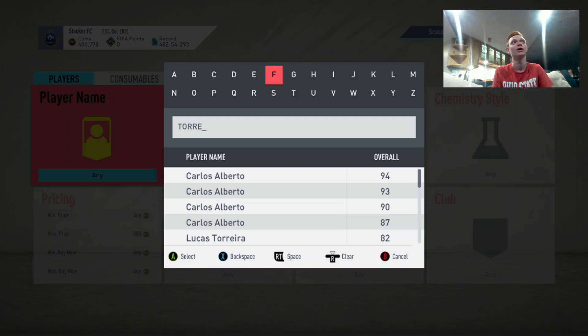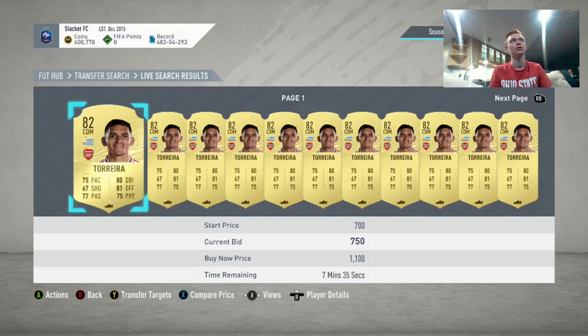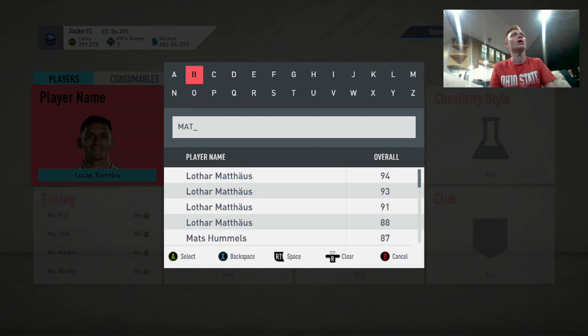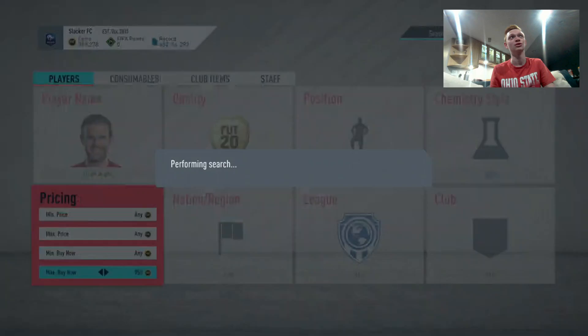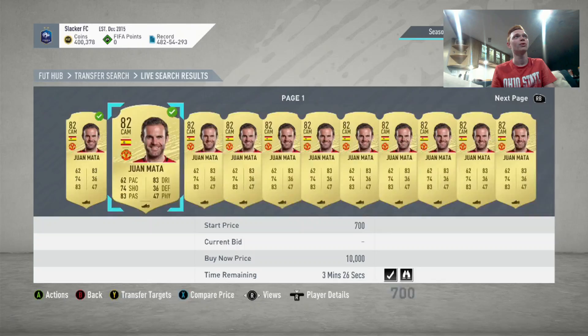Lucas Torreira is another one very similar to Madison — he doesn't get the strong links, but he's still only 900 coins. So we're going to go through and bid 800 on every single card here. Another one I'm an even bigger fan of than Torreira would be Juan Mata — he's Spanish in the Premier League, gets good links, 82 rated on Manchester United. He goes 1,000 coins here, a bit more than Torreira and Madison, but we'll probably be able to get him on bid for 800 or 900. As you can see, all of these guys have no bids on them, so these would be huge for us to pick up very cheap.